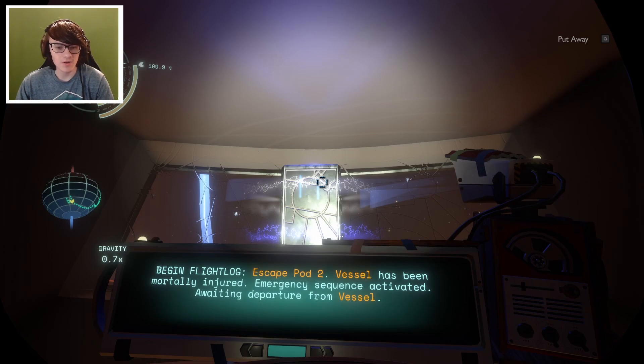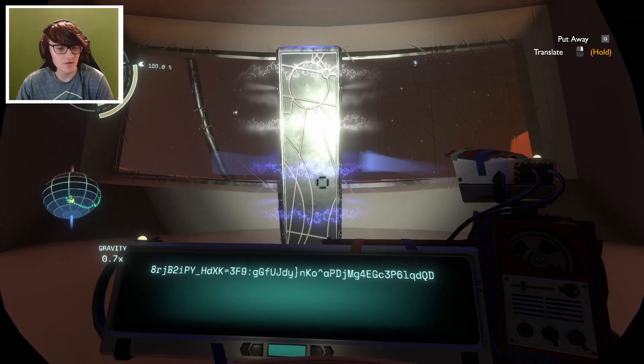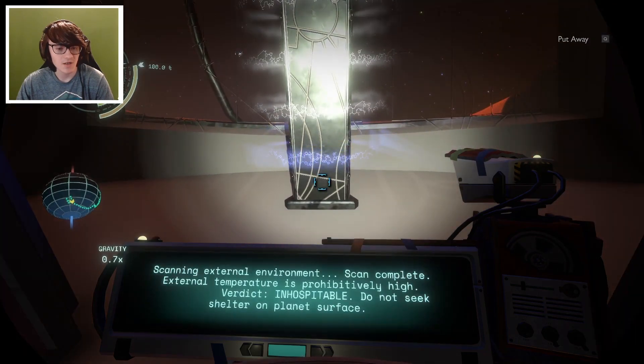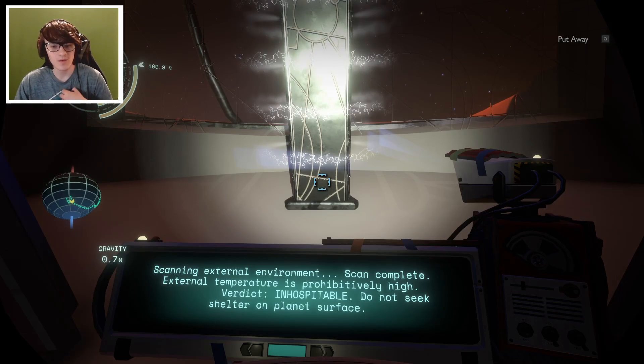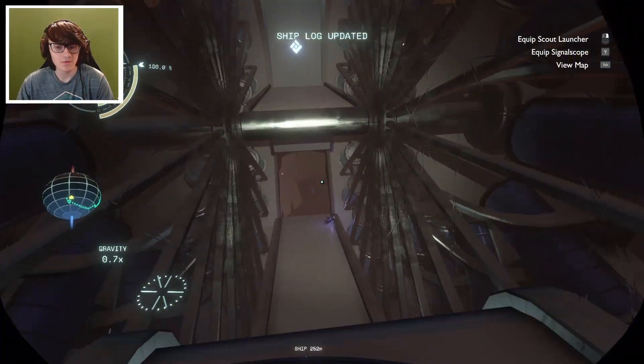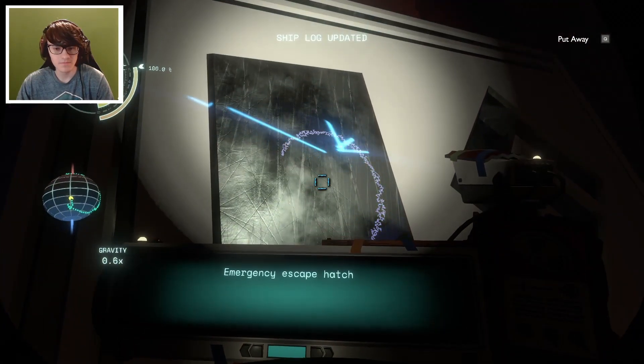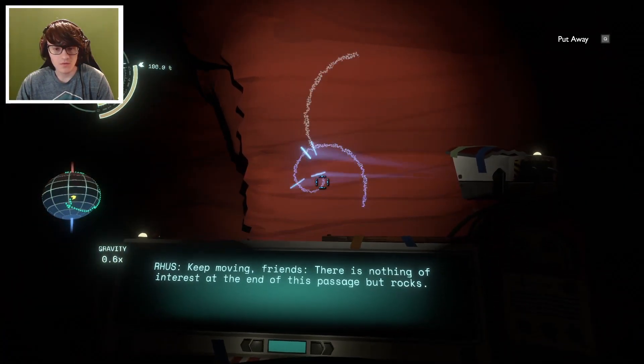Escape pod 2. Vessel has been mortally injured. So the vessel is like a living ship - they use a lot of biological terms when they talk about it. Awaiting departure from vessel. Escape pod 3 launching. Escape pod 2 launching. Collision imminent. Prepare for impact. External temperature is prohibitively high. Do not seek shelter on planet's surface. Hence why everything is underground. Makes sense. Keep moving, my friends. There is nothing of interest at the end of this passage but rocks.